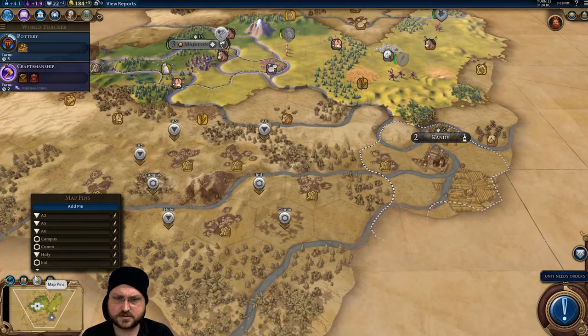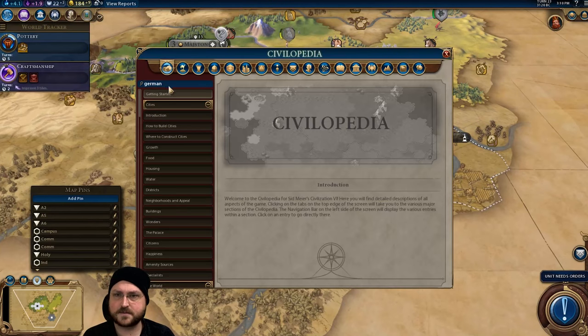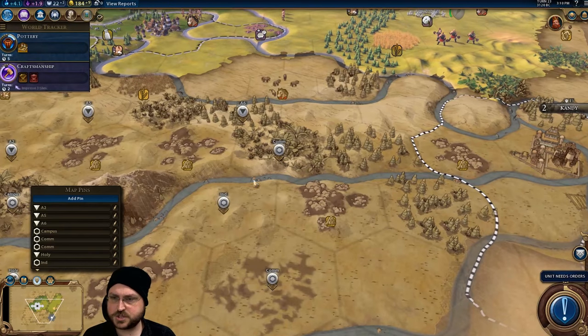Or here potentially — this could be the commercial zone instead. Let's take a look: from each adjacent river, would this count as two or one? I actually don't know.